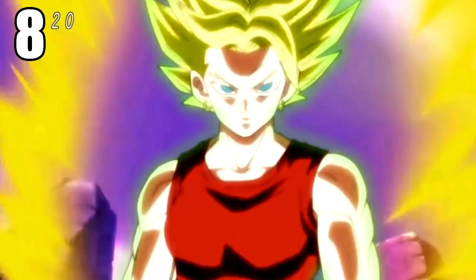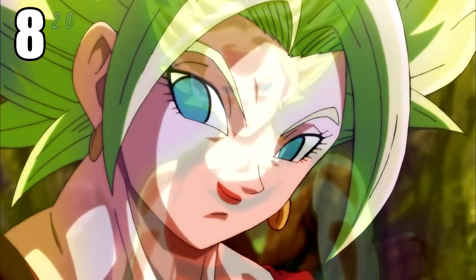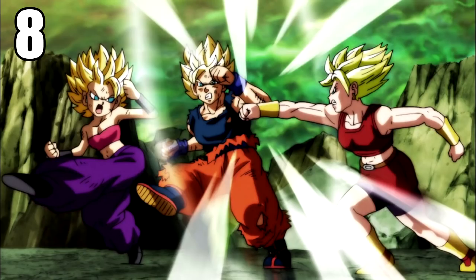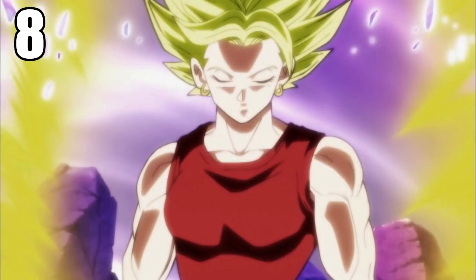Number eight is essentially a continuation — that is Super Saiyan Mastered Berserk, or Perfected Berserk, whatever you want to call it. That is when Kale takes her Berserk form and essentially masters it. It's actually stronger than Super Saiyan Berserk, so it couldn't be an in-between. I like it better than the Berserk because it lets Kale essentially master her own power. She can control herself — it's more bulky, but not nearly as bulky as the Berserk form. It's a form I'd like to see return, maybe on Kale or even Kefla if they return in the future.